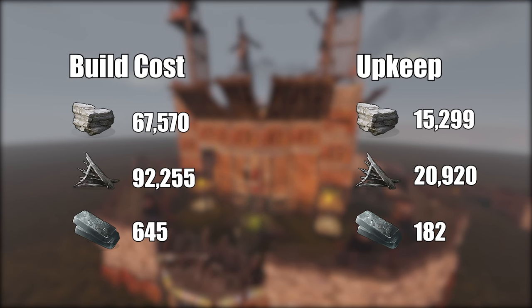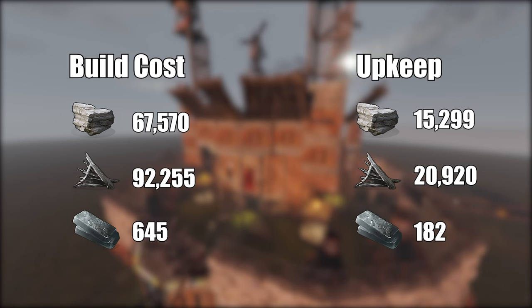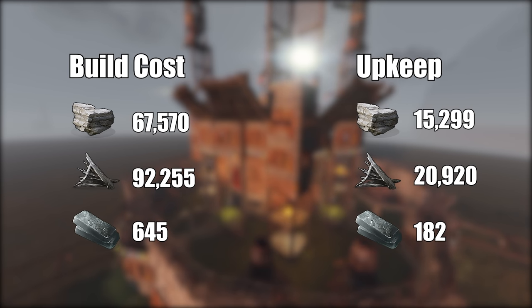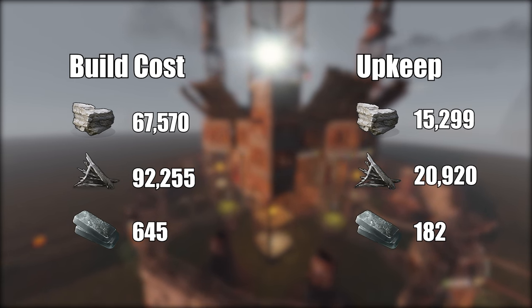The price of the base is easily manageable without endless grinding if your group is active. The numbers you're looking at take into account every single end-game upgrade in luxury such as double-armored doors and a full HQM core. So prior to making these expensive upgrades, you can expect the base to cost significantly less than what you see here.